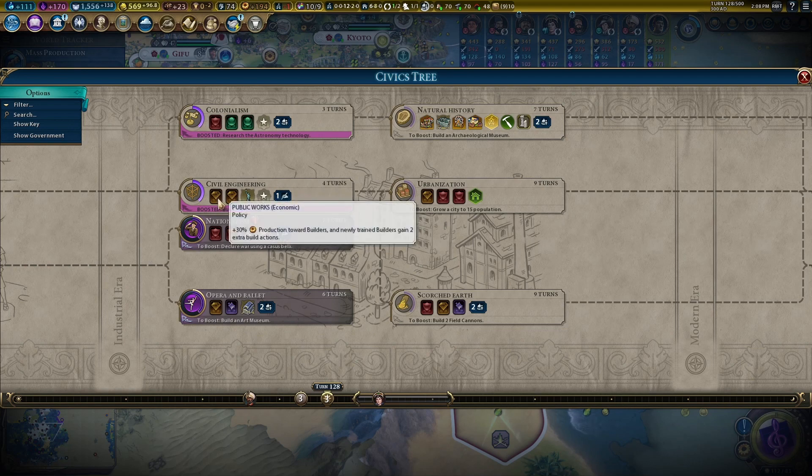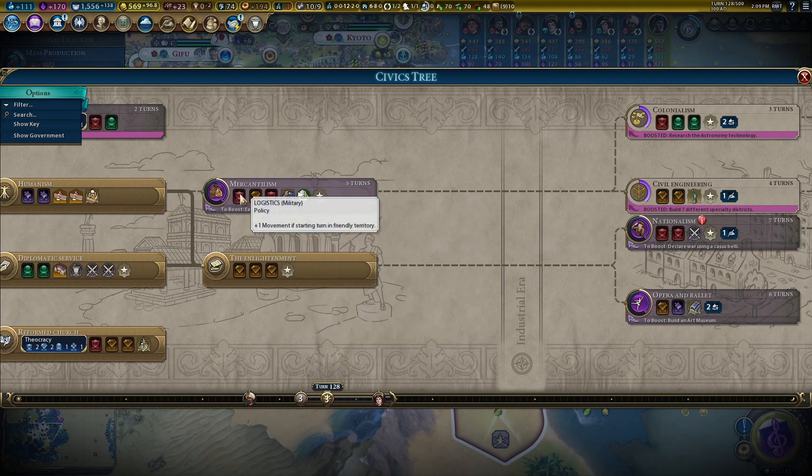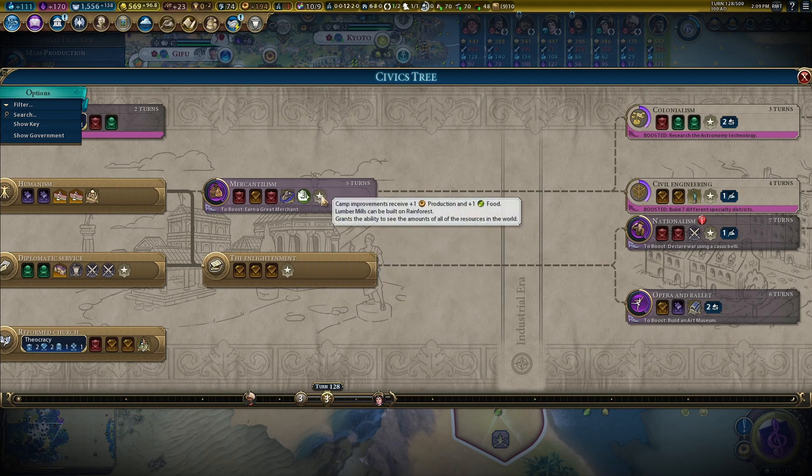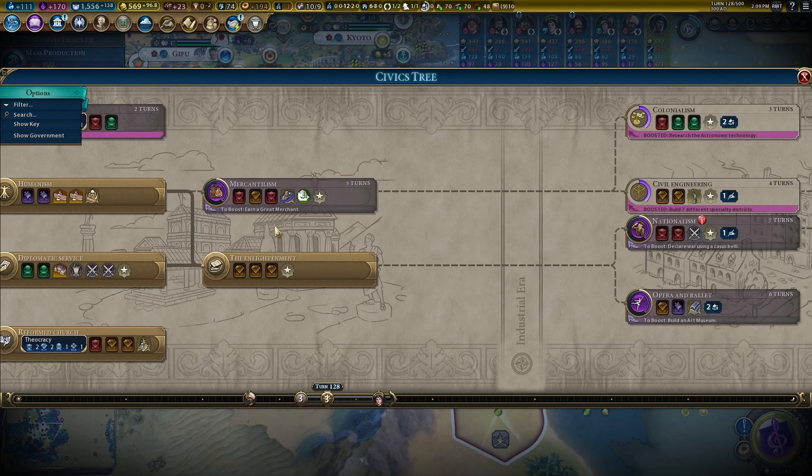Mongolia has already met everyone. So we won't get the plus five from meeting everyone first — we'll get plus three era score, and that's okay. I thought my grievances had run down. He's still hitting us with negative 40. What about Mongolia? Yeah, I think all of us are hit with negative 40 — even England. England's grievance thing towards us has dropped off. We'll declare friends with you and give you an embassy, but we will not allow you.